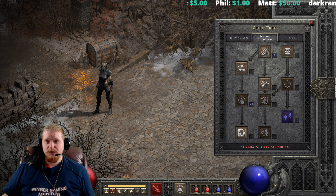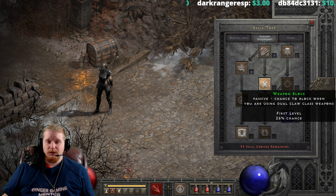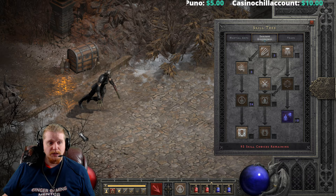Welcome to another episode of Skills and Abilities. Today we're going to be talking about the Assassin skill Weapon Block. Weapon Block is a rather interesting ability that the Assassin has, and a lot of people don't know what it's capable of, how it works, what it can block, and what it can't block. Weapon Block does require the use of two claws — you need both equipped to get the effect.